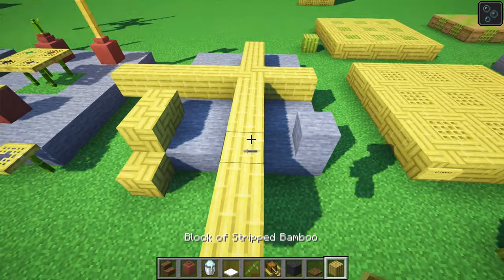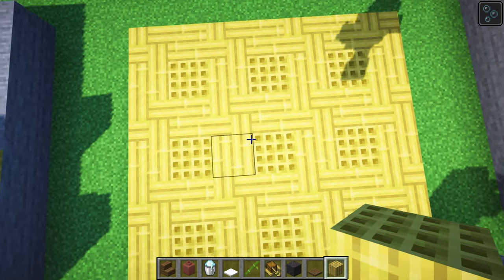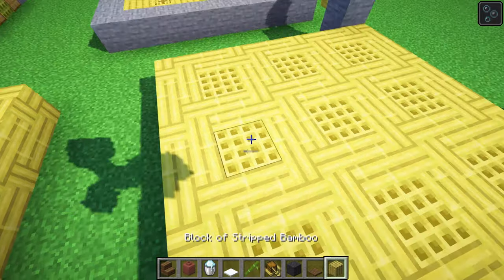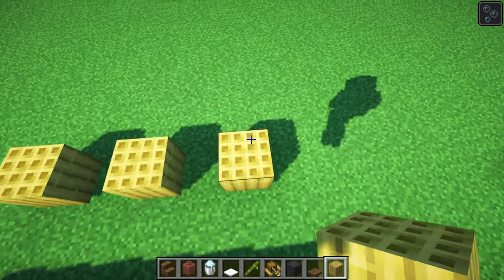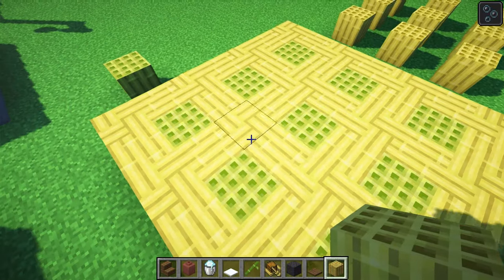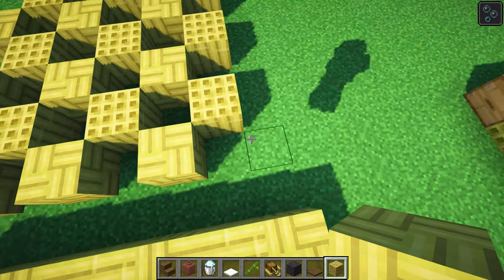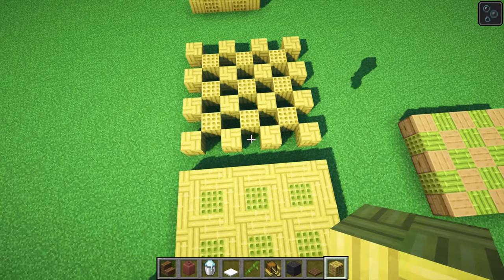Staying on stripped blocks and mosaic blocks, Linsidious has come up with a really cool floor design. There's a variation using green blocks of bamboo in exchange for stripped bamboo. Start off with your blocks of stripped bamboo and space them out with one block in between. Then get your mosaic pieces — these are going to sit at all the corners, so all the diagonals get the mosaic.